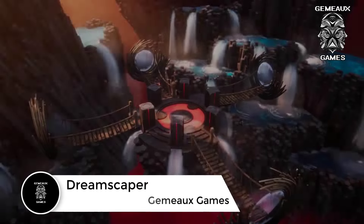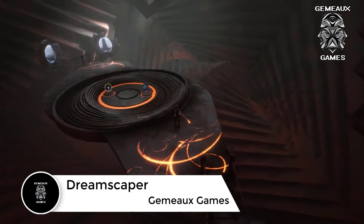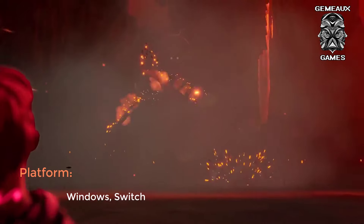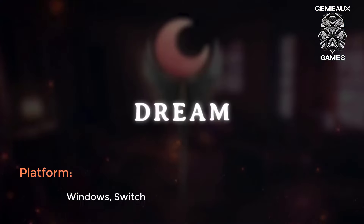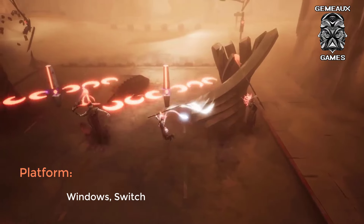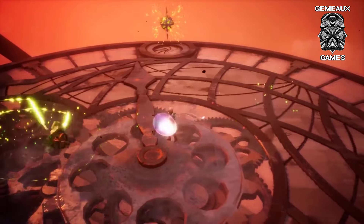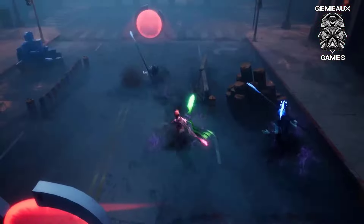Dreamscaper is a 3D action roguelike with permanent upgrades and run-based mechanics that play out similarly to most dungeon-crawling RPGs. You take on the role of a woman named Cassidy as she delves deep into her subconscious, manifested as a physical, ever-changing world. However, Cassidy isn't alone, as her greatest fears and nightmares come to life in the form of increasingly powerful foes that stand in the way of her salvation. Each run sees you wielding various weapons, artifacts, and lucid powers that let you manipulate elements, warp physical spaces, and even control time itself.